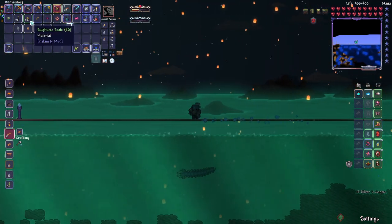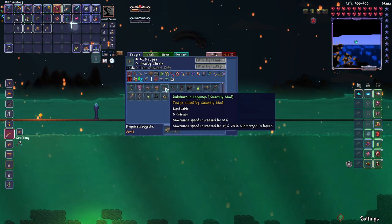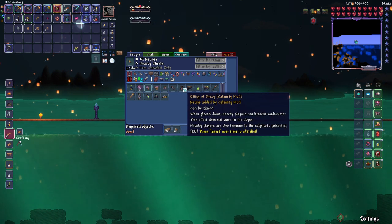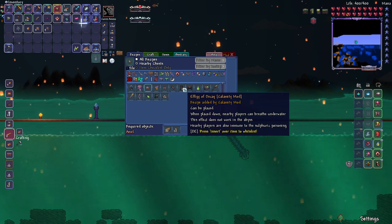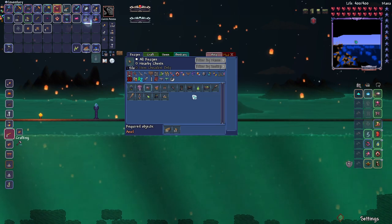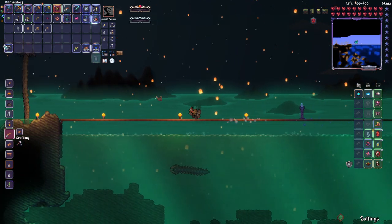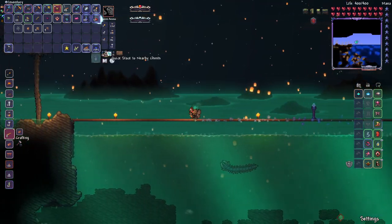So these sulfur scales - what are they used for? I got a good handful of them. Looks like I can make a little bit of equipment here. I got a rogue set - grants underwater breathing. Interesting. I might have to switch up to rogue a little bit if I'm going to be in the water. Effigy of Decay - nearby players can breathe underwater. The effect does not work in the abyss. Nearby players are also immune to sulfuric poisoning. So I could craft a bunch of these and put them down over here to keep me safe.